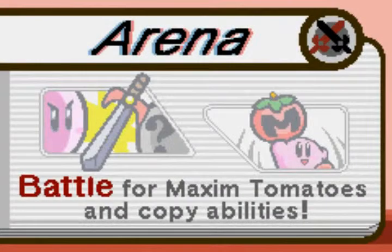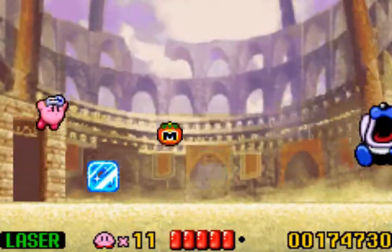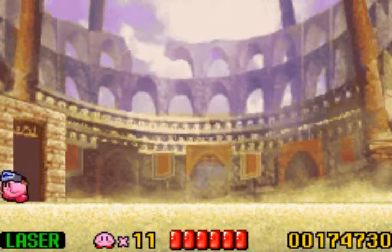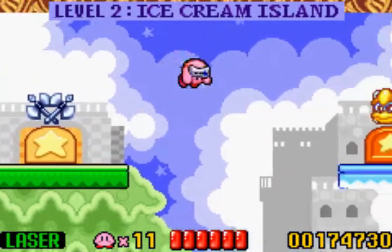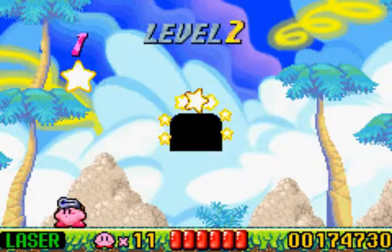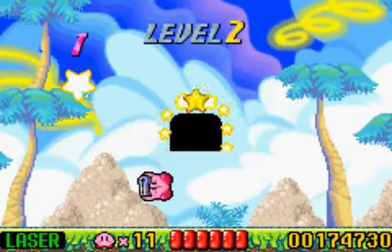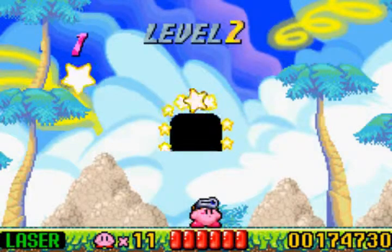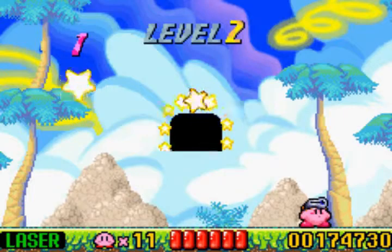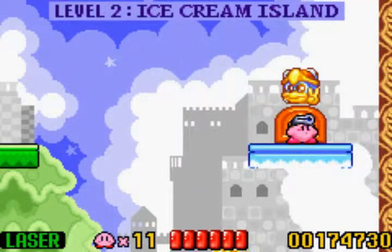Now we have The Arena — battle for maximum tomatoes and copy abilities. You have to beat a certain mini-boss in order to get your reward, and of course with Laser, that makes it incredibly easy. Then there's the Warp Star Room — use this star to jump to various levels. One really neat detail is that each level background is different. It actually has these trees that look pretty neat. Something tells me I'm going to get amazed at the Game Boy Advance graphics more than the actual game during this LP.